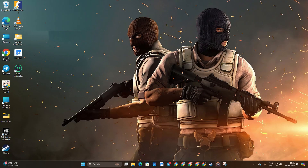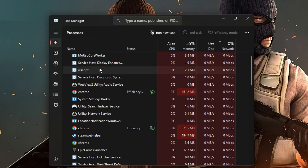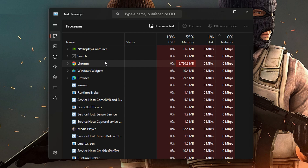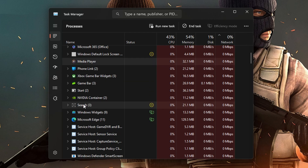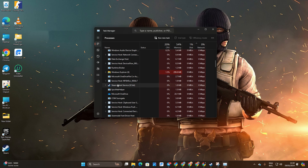Method 4: Close unnecessary apps using Task Manager. Right-click on the taskbar and open Task Manager. Then identify apps you're not using, right-click and select End Task. This clears up your computer's memory and processing power, leading to smoother gameplay in CS2.